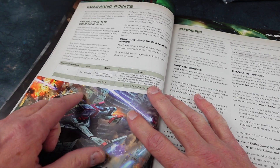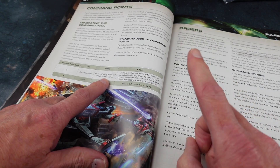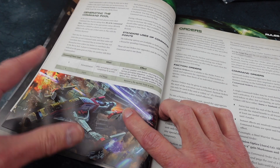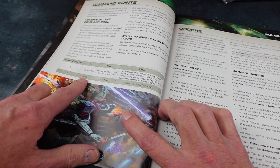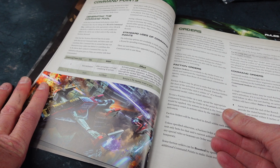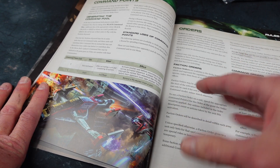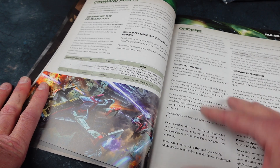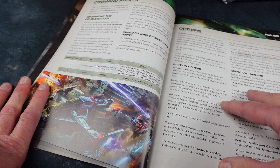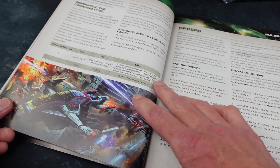What do you do with command points? There are basic things: you can get an extra activation — you can only do that once per turn, but it can be really handy on an important turn. You can also unpin units with them. But you also have special command abilities — leaders can spend command points to activate special abilities on their troops. And you get faction abilities too, which are specific to your faction and give the troops a lot of personality and special rules.